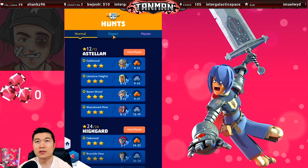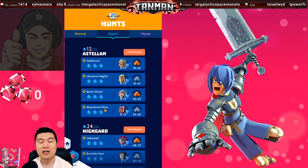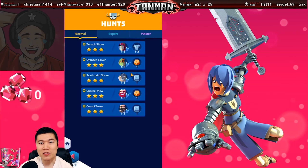There are 3 difficulties of hunts: Normal, Expert, and soon Master. Hunts on higher difficulties cost more stamina but offer greater rewards. If you have a choice between doing the normal or expert hunt, do the expert one. I will use this Grax hunt to explain why.